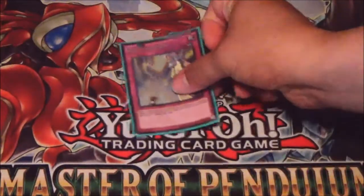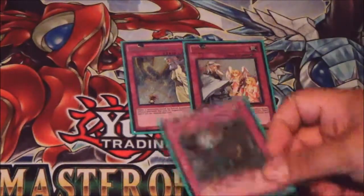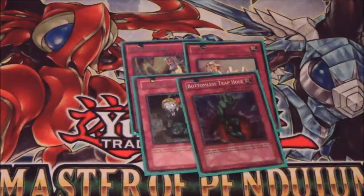Onto the Traps: Solemn Strike, Solemn Warning, Treacherous Trap Hole, and one Bottomless Trap Hole. So that's it for the Main Deck — 40 cards in the Main Deck.